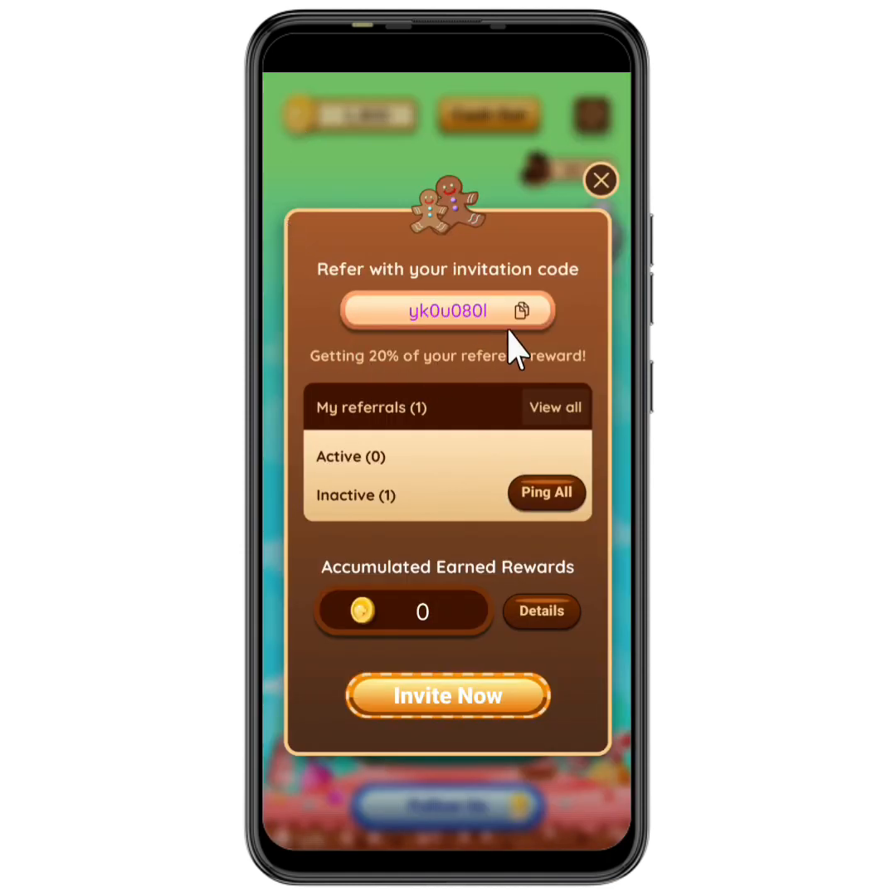Once you come to the details section, you'll see the list of your referrals and the amount you are currently earning. To invite friends, just copy your referral code and give it to them, or click the share button to send it directly via WhatsApp or any other sharing app installed on your device. This is a very effective way to earn if you can invite a lot of active friends.